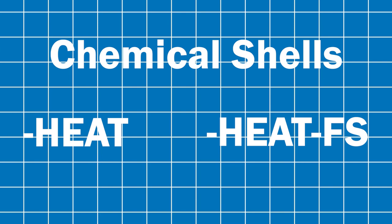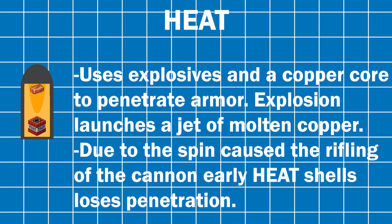The chemical shells — the high-explosive anti-tank shell, HEAT. It uses an explosive charge and a copper core to penetrate armor, with the explosion launching a jet of molten copper. Due to the spin caused by rifling on earlier cannons, the earlier HEAT shell loses some performance.